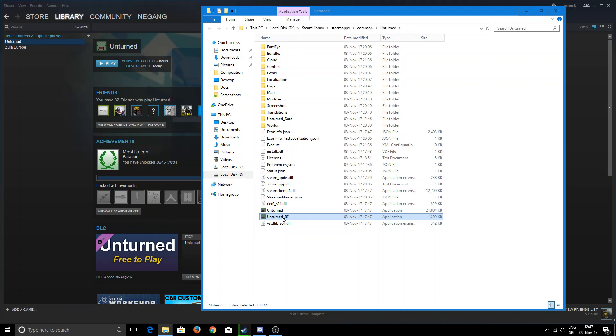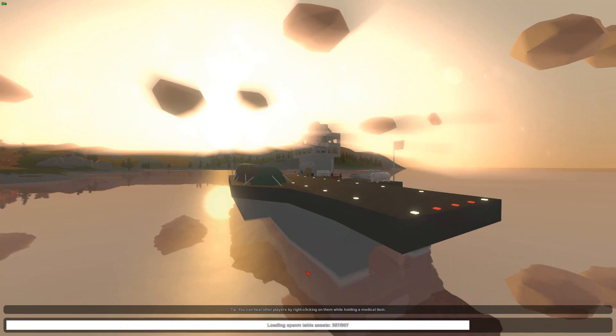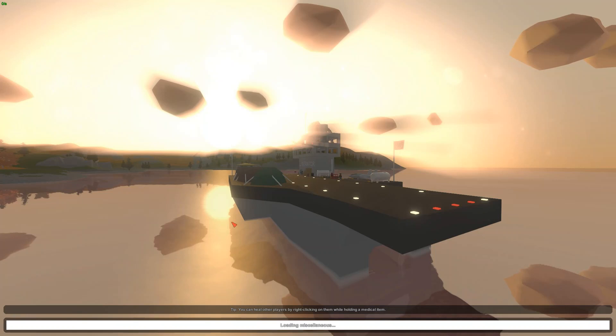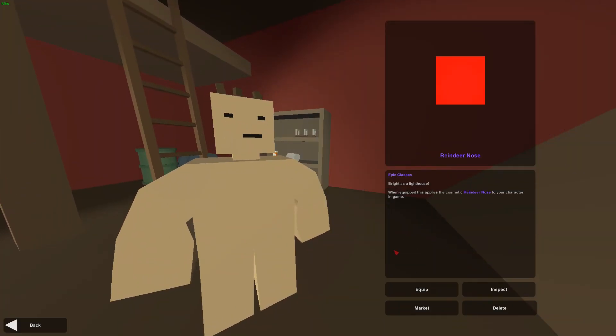But if you try to join a server it says something — look, it's launching. It says something, I'll show you in a minute. Just so you know it does not scam. Okay, come on Unturned. Nelson will fix it as soon as possible. Oh, it's gone.